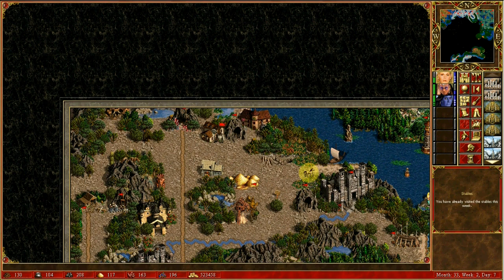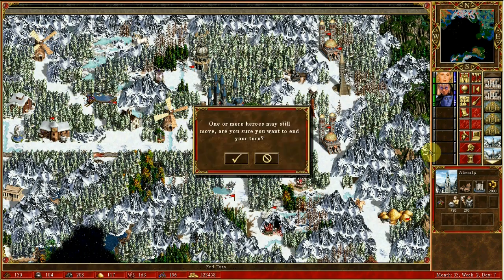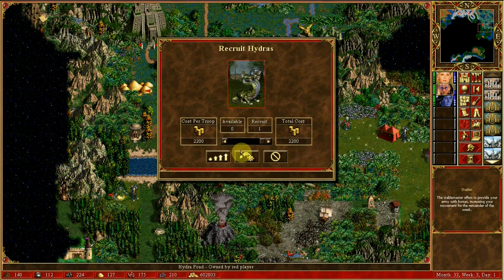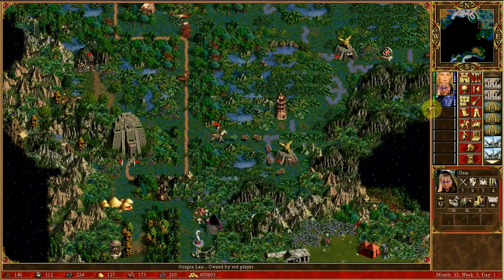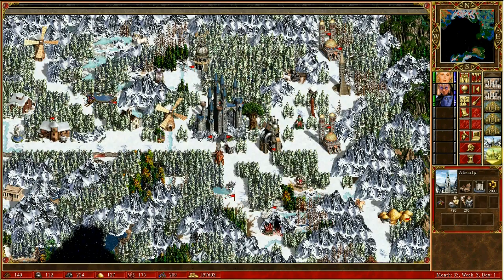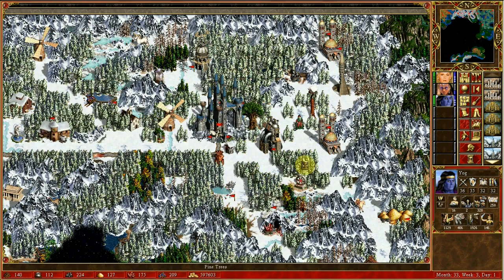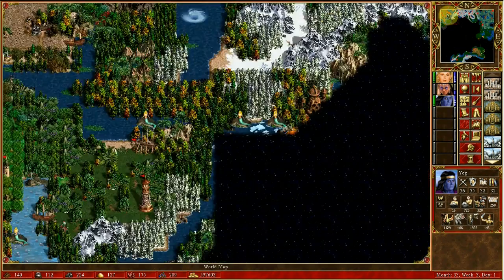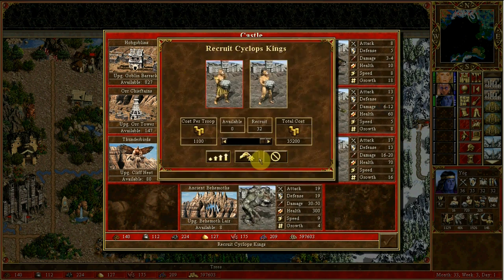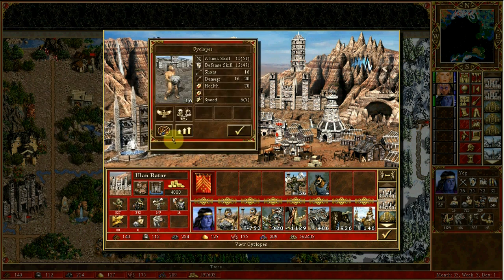Okay, so we visit the stables. Just more gems as usual. York is gonna have these cyclops, and he can take some from the town as well.